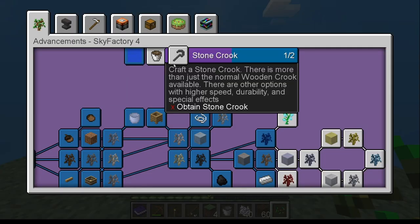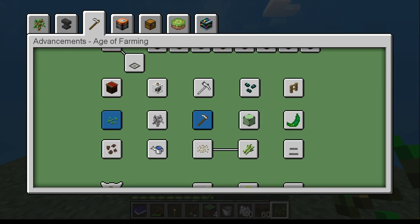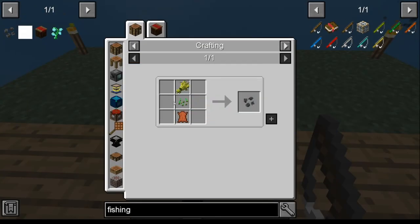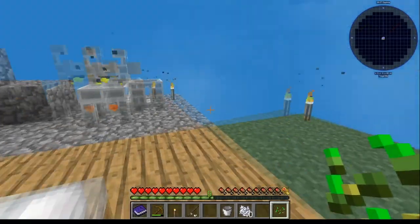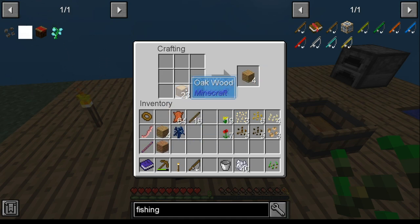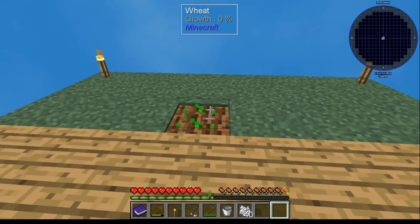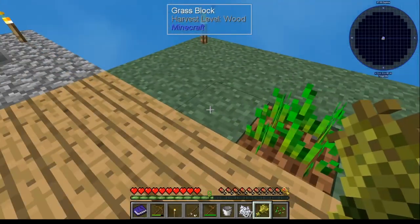Once you get the seeds, it will give you shredded wheat — plant that, and you've got wheat. To get the cow seed you also need wheat, which you can get from the seed. You're going to need to make yourself a hoe — let's make one real quick. Get yourself a hoe, get your grass, plant your seed, there's your wheat. And you get more seed. That's how you do that part.